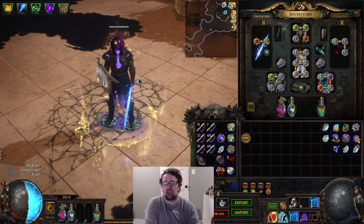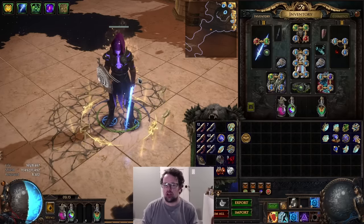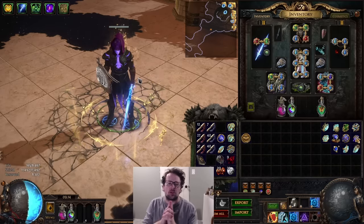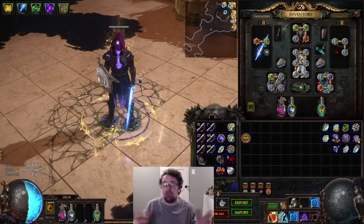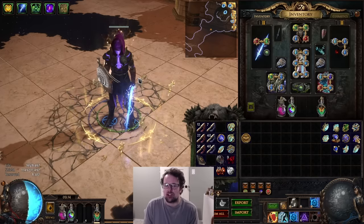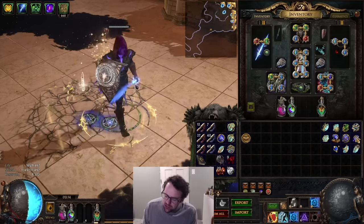This build is very fun with the new changes giving us all these different versions via transfigured gems, because you can pop in whatever hit-based spell you want and deal a lot of damage. It's pretty much just about choosing what skill you like the most and enjoying it.